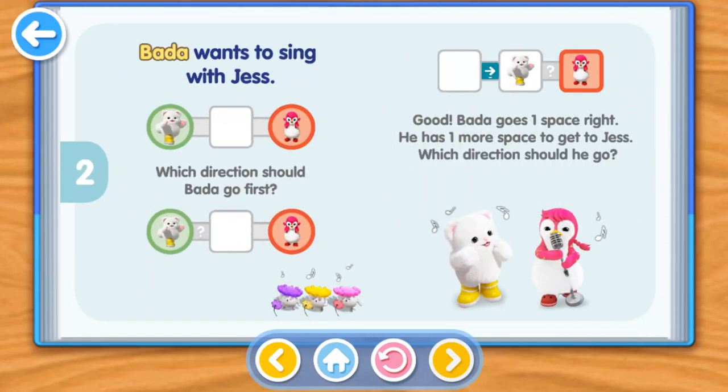Bada wants to sing with Jess. Which direction should Bada go first? Right. Bada goes one space right. He has one more space to get to Jess. Which direction should he go? Right.